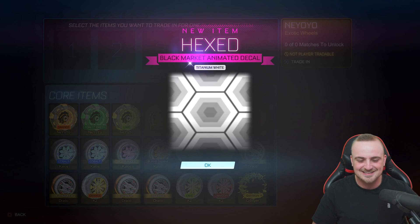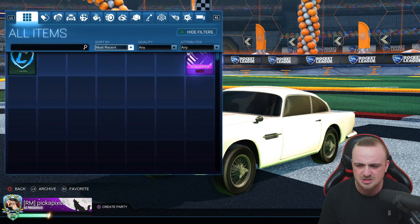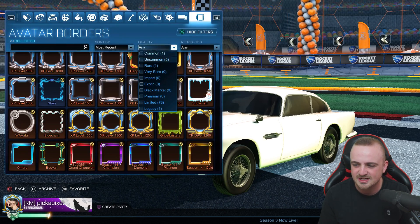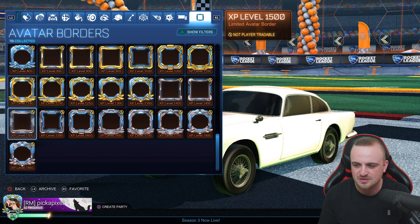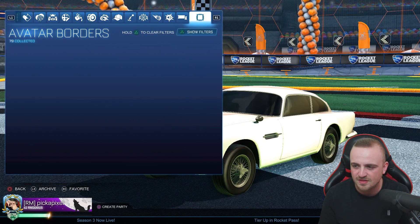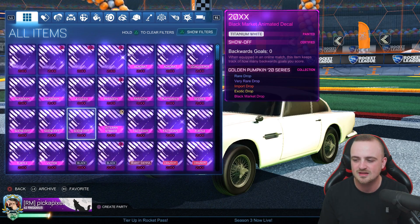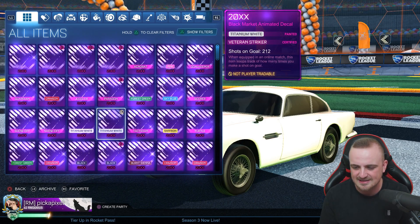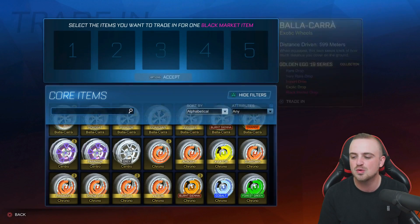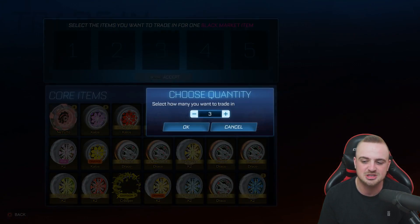And it's back-to-back painted — a Titanium White Hexed! I don't know if I had a Titanium White Hexed. Let me just check real quick. I did — I've got a duplicate Titanium White Hexed. Let me clear these filters. Where are the black markets? There's nothing in the archive left — I took everything out. We have a Titanium White 20XX, two of them in fact, and now two Titanium White Hexeds. I wouldn't mind two Titanium White Mainframes — just as likely to get the white mainframe, I'm pretty sure.